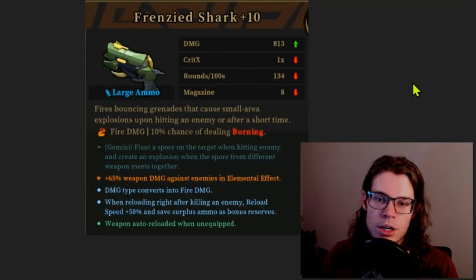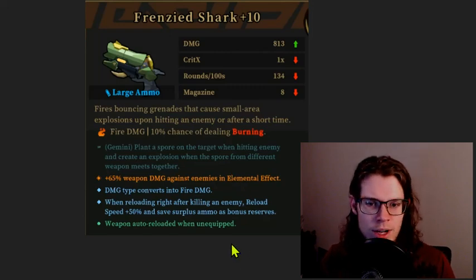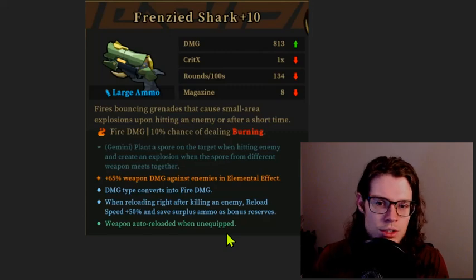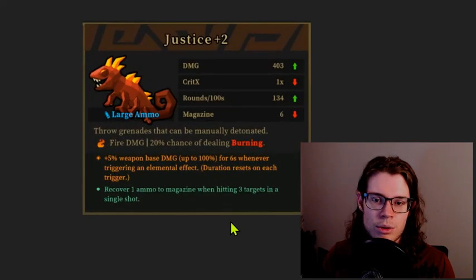We've got a late game Frenzied Shark. Nothing special here. We do have fire damage and self synergy with elemental effects — that's a 65% multiplicative damage increase — but there'd be no way I'd be switching from whatever else I'm using to use this, especially since I'm not in the Longling Tomb. That's where the Frenzied Shark actually works; everywhere else it just doesn't really work very well.